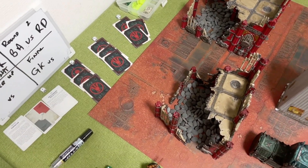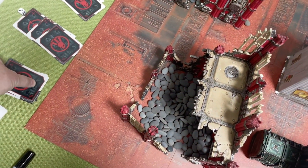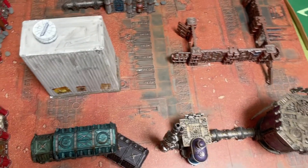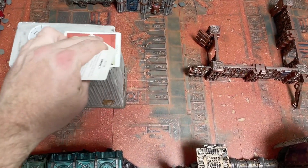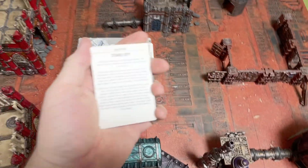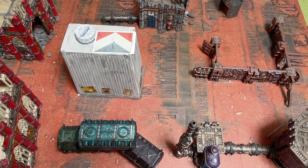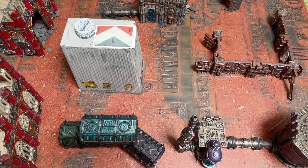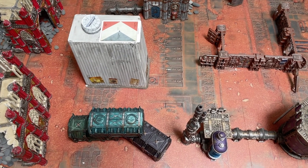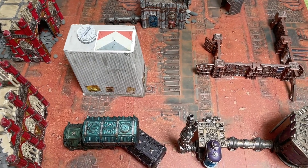As we've done before, the game has been decided in the introduction - I've not looked at these cards. Our first look will be the map. The game type is Standoff, so there's an objective in the centre, one objective marker in each deployment zone. At the end of each battle round, each player scores one victory point if they control their marker, two for the centre, and three for the opponent's.